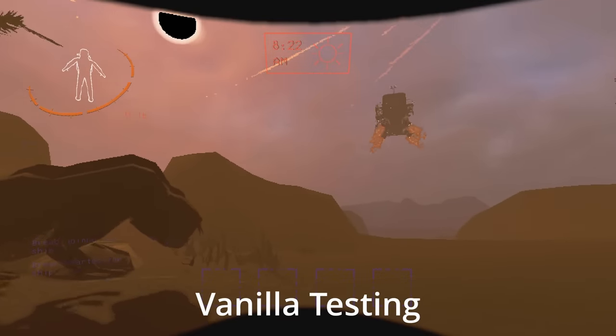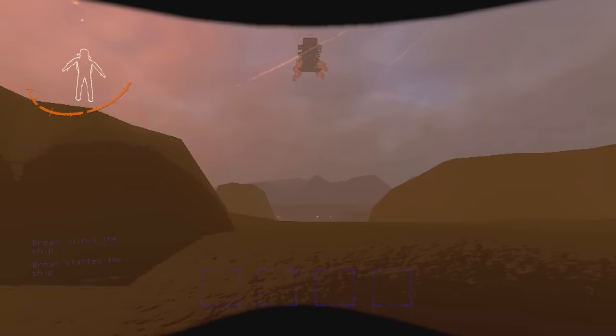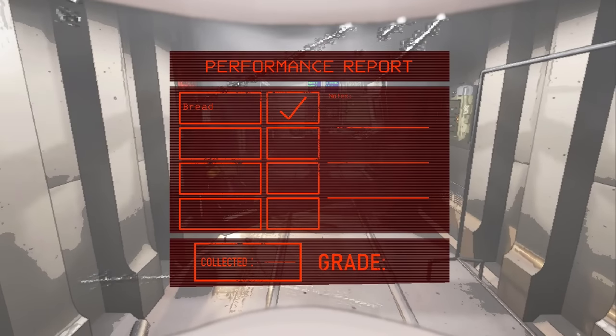One last insane thing you can do: by timing your jump right when the ship takes off from the moon, you can teleport yourself back into the ship. Here's a demonstration of that.